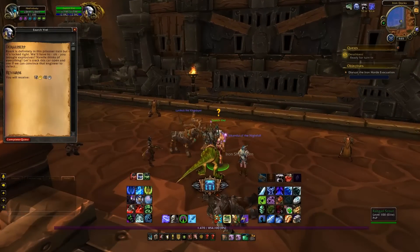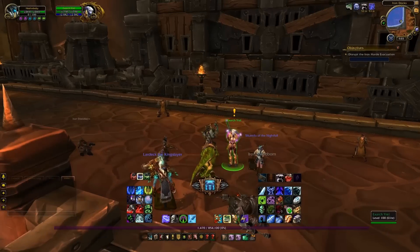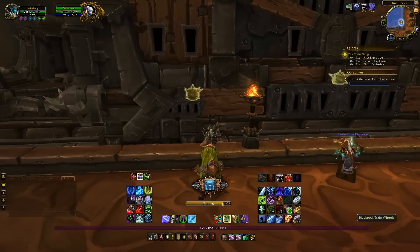Garrison resources are going to be the main currency for your shipyard and you're going to need an abundance of them. I would highly recommend entering patch 6.2 with a minimum of 6,000 garrison resources available just for the shipyard itself.